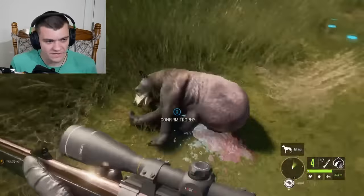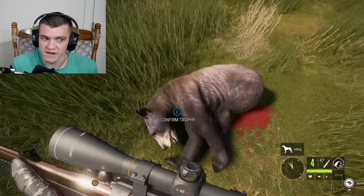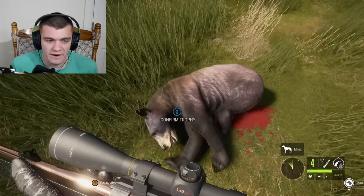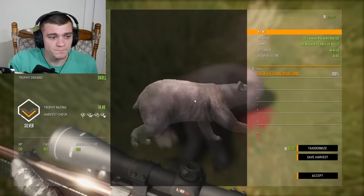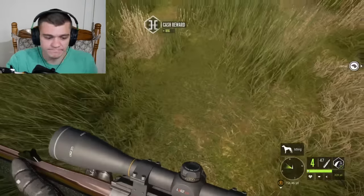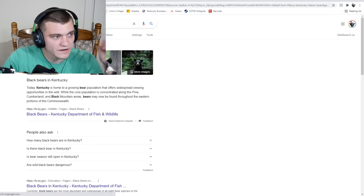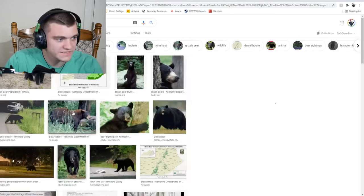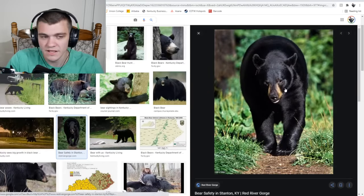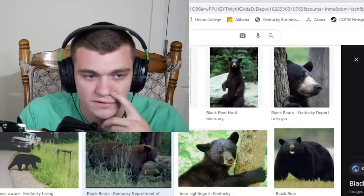I don't know what it is with this game and all the black bears not being black. If I'm going black bear hunting I want it to be jet black. That's not the color of this bear buddy — that's pink, that's purple. I'll accept it but I ain't happy about it. Let me pull up Google real quick — this is what I'm looking for, jet black. That sap sucker's jet black, that's the kind of black bear I want.